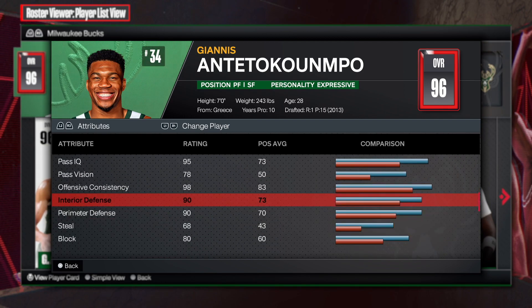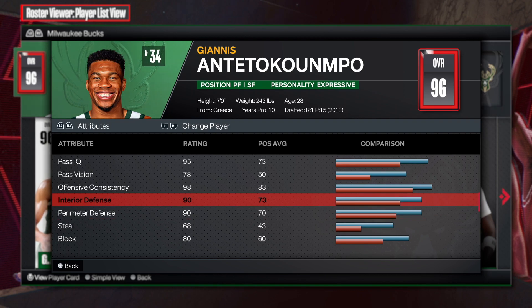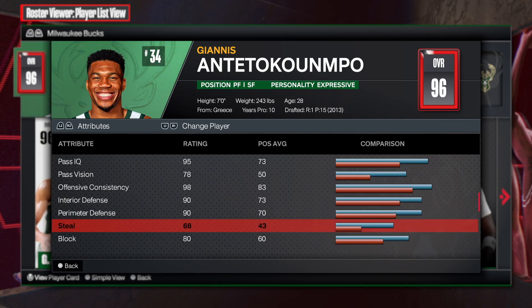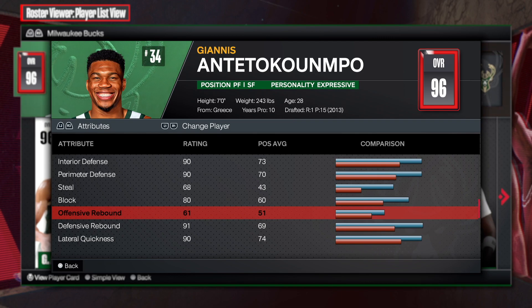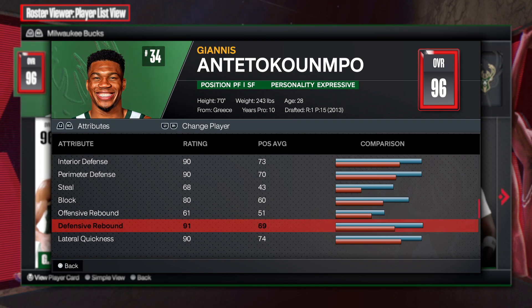When it comes to interior defense — look at that — 90 interior defense. Perimeter defense is also 90, so come on man. He can guard you at the perimeter and the interior. That is absolutely cheesy. 68 on the steal, 80 block — that's not bad at all. The offensive rebound is only 61, but defensive rebound at 91.